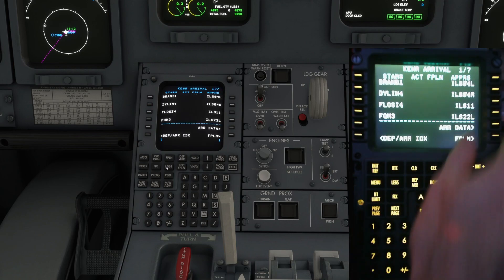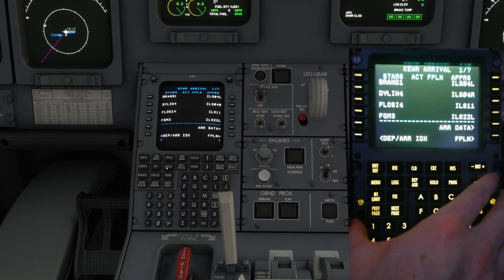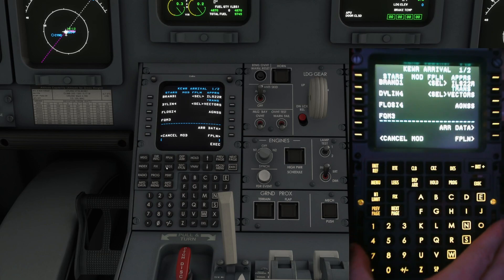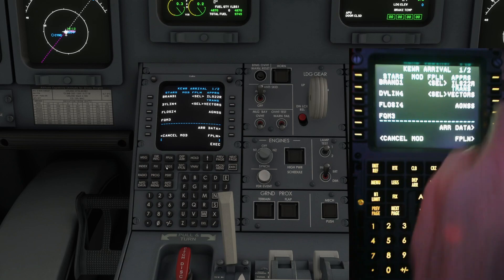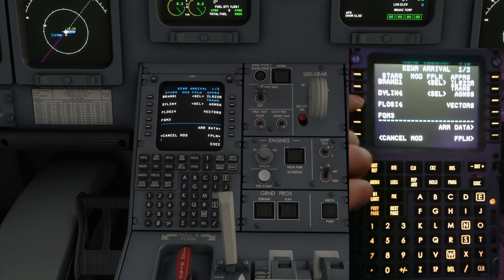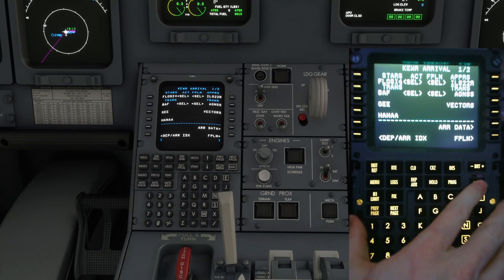For our arrivals, we'll be looking at runway 22 Right. Next page — let's go 22 Right, take the ILS. We'll go Agnes. Based on the chart, we're going to do the Flossy 4. We'll use BAF instead — BAF it is. Execute that.